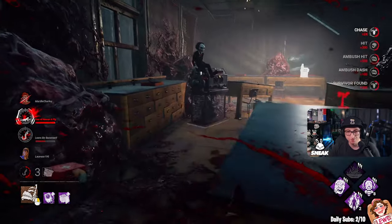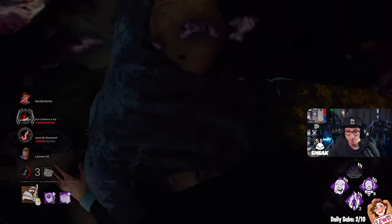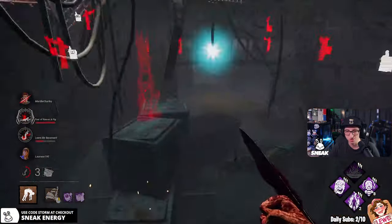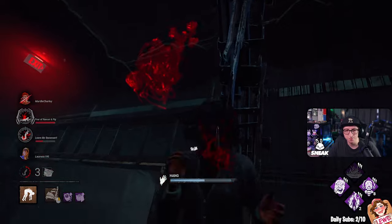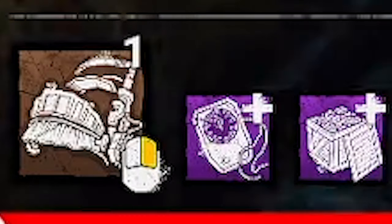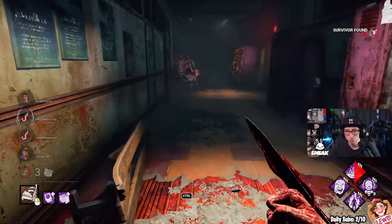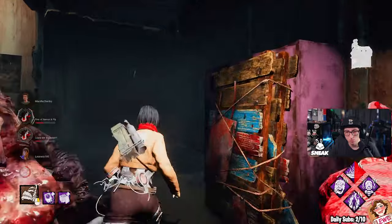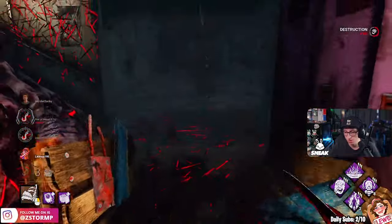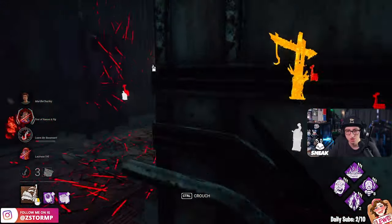We gotta head pop this game — this is the final box. We might have to try some Trapper hybrid builds; we haven't used them in a while. They dropped that pallet — why? Their final box is upstairs. I got one more trap left. Thank you for the pallet. She's got a trap.